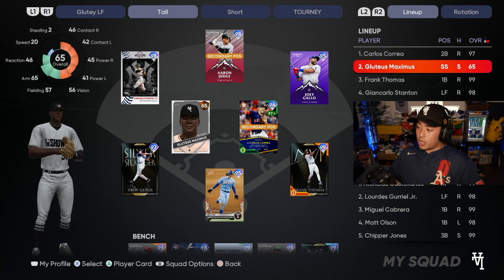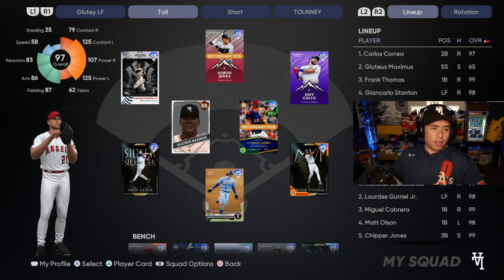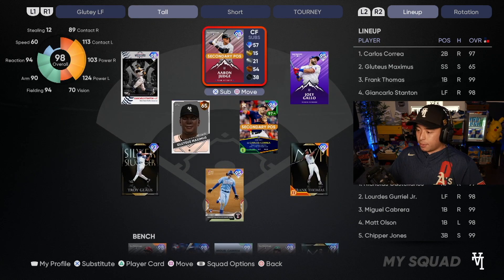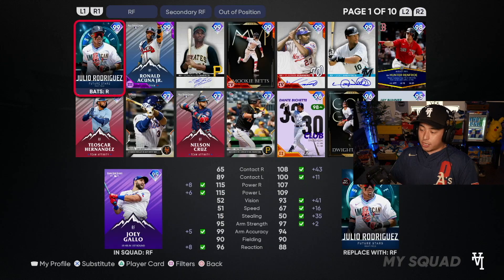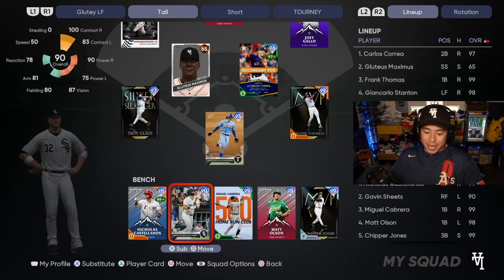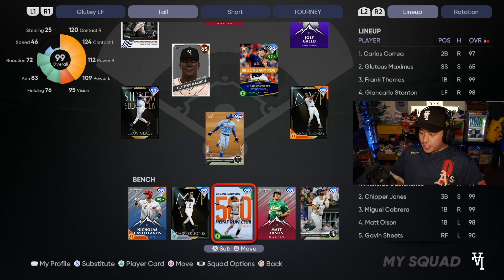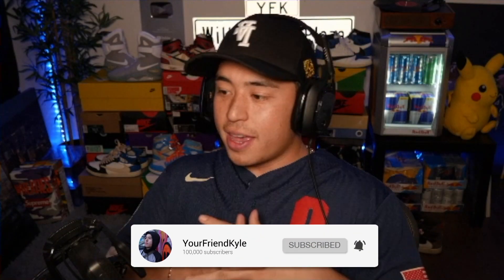Our lineup is gonna be Correa, Gloody, Frank Thomas, Joncarlo, Jonah, Troy Glos, Joey Gallo, and Aaron Judge. I'm just not good in these situations. Wait — there's a Gavin Sheets card, 6'5"! I knew it. So now we got an even taller team — replaced a 6'4" with a 6'5". Now we are ready to go! Make sure to leave a thumbs up if you enjoy it, hit subscribe if you haven't yet.